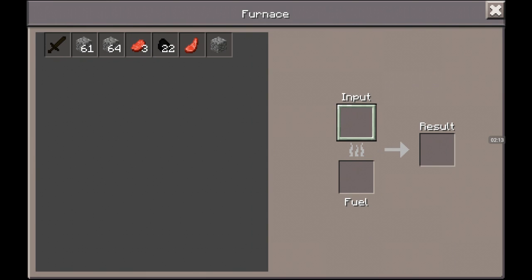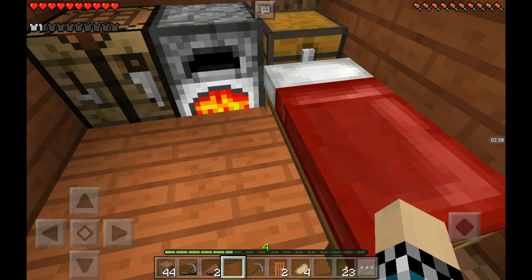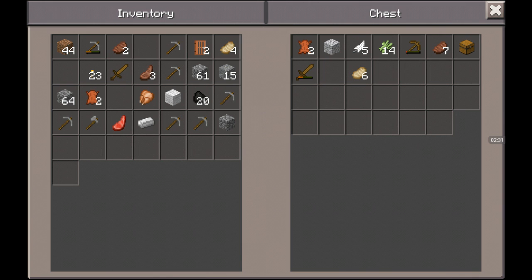We'll put one, two coal in. So that's our fuel. In the chest, I have nothing much, just a couple things to eat. We can use some of that cobblestone. We don't need two stacks, so goodbye. Ah, it's pretty good.